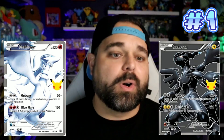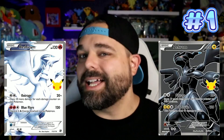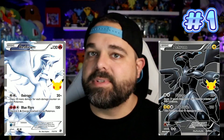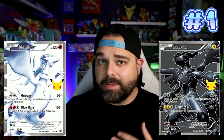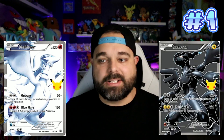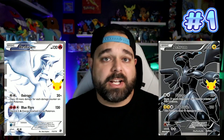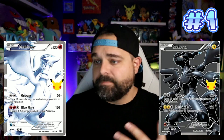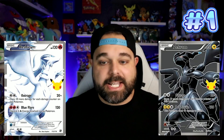I don't know how much more Celebrations is going to get printed. Normally anniversary sets do not see as much of a reprint as standard sets or even subsets like Shining Fates. I have a feeling we might get some more Celebrations around holiday time since it's the most popular set to come out in the last couple of years. But after that, once we get into Generation 9, we're not going to be getting it as frequently. So that's why here at number one, I have the Zekrom and Reshiram black card and white card from Celebrations — such a good steal, so low, so valuable. A nice little safe pick.